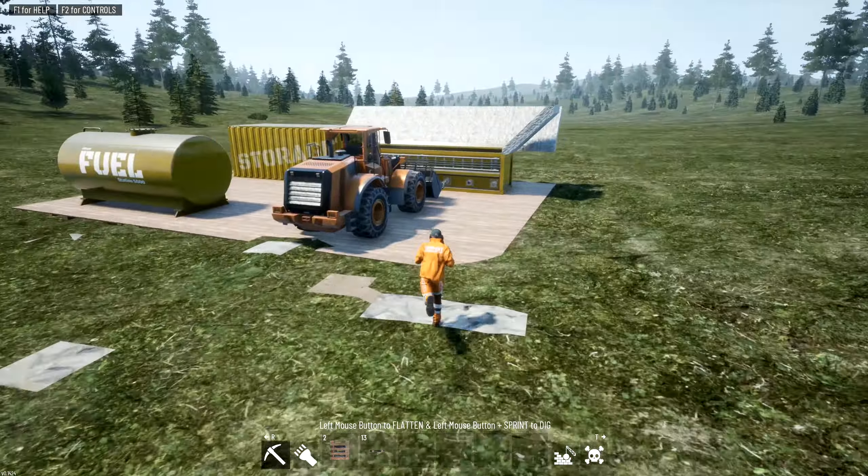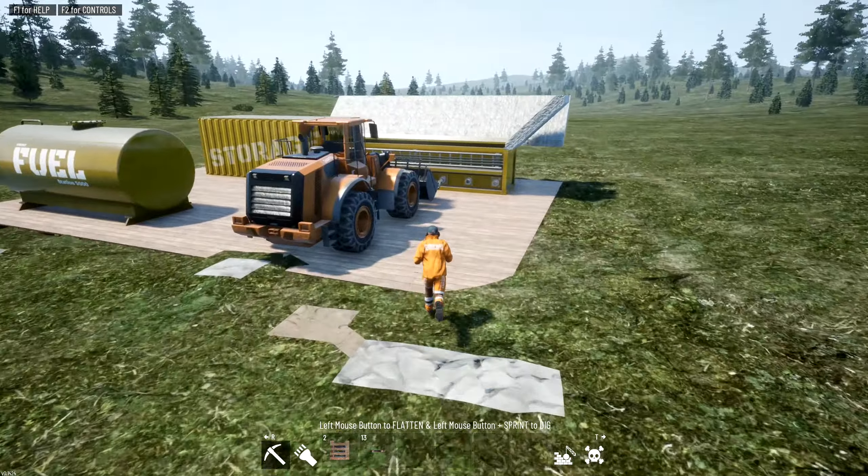Hey folks, welcome back to Out of Ore. I'm having a ton of fun with this game so spitting out videos as fast as I get time to. Today we're going to take a look at some new ground and see what else we got around here. I've been digging quite a bit on the lithium mine. We are debt free — up in the bank tab we have no debt and we've got about 88 grand just sitting there waiting to be spent.